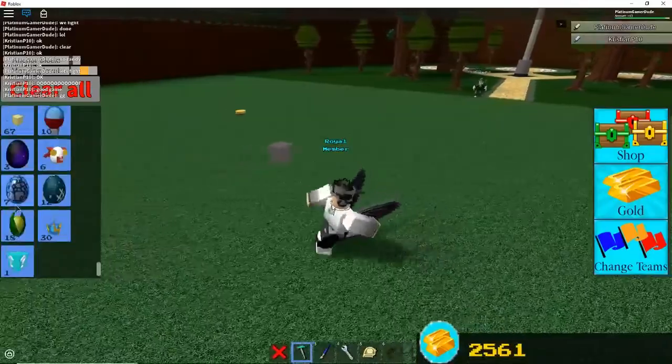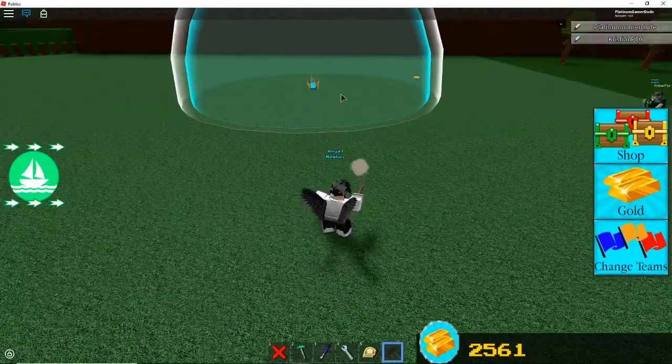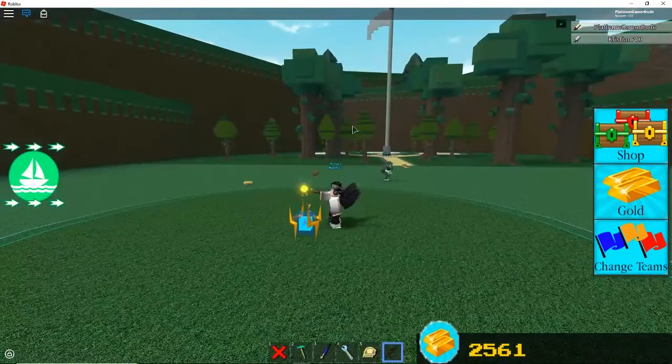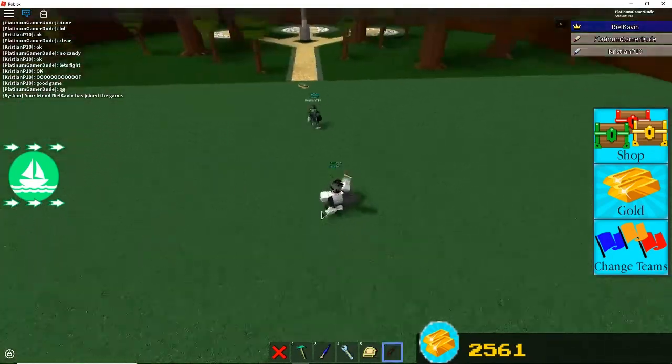Force fields actually destroy the bullets. As you can see, if we shoot the force field — pew! See? And now the force field is turned white on the outside. The force field just completely denies bullets. So that's a really cool feature.